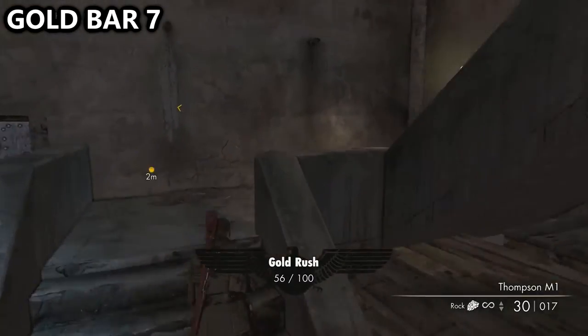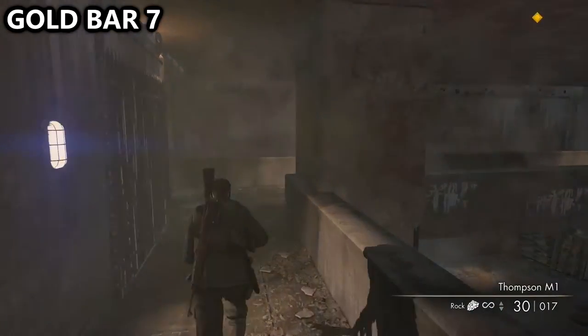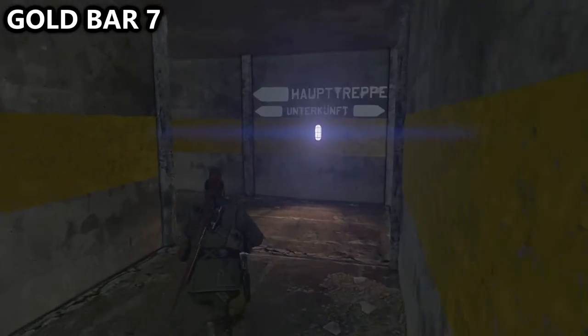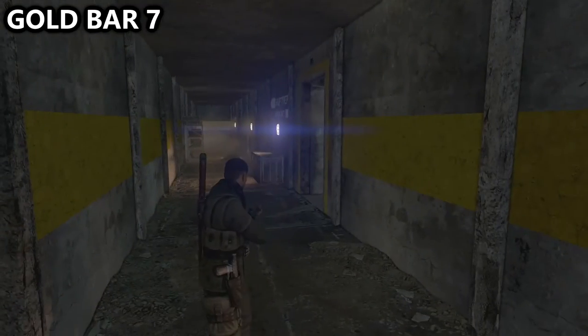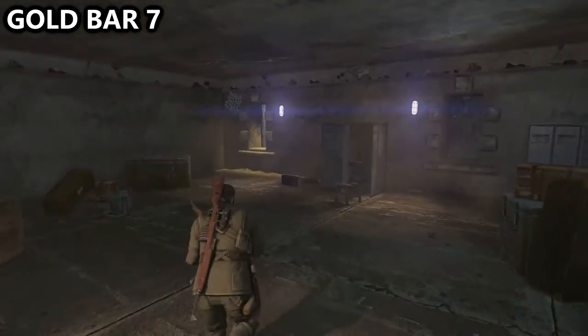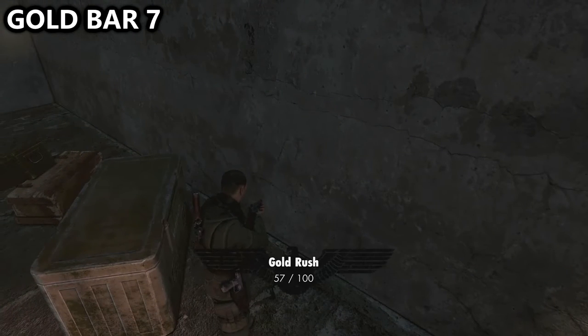There might be a couple of enemies here, but you'll want to go towards your objective and up the stairs, then continue and take a right hand turn when possible. Just follow the path and take the first room on your right hand side. You should be able to find the gold bar in the corner diagonally across from where we entered, just behind a military crate.